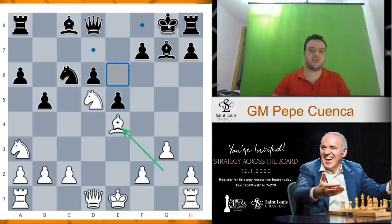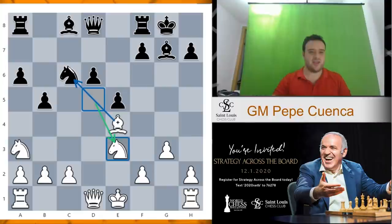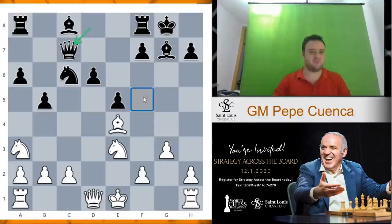We can go short castle here but this is a mistake. Black's idea is just to push with f5. So we have this fantastic move, knight e3 — we put pressure on c6 and start gaining control on the f5 square. Black has to protect this knight on c6, let's say with queen c7. And now we have to stop the f5 move.